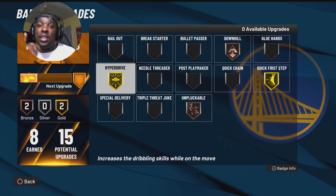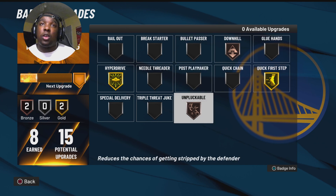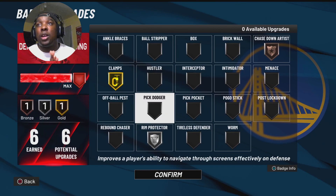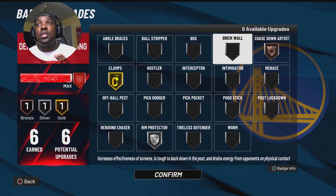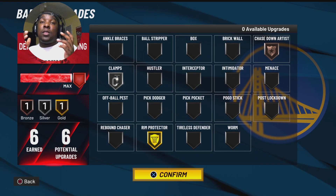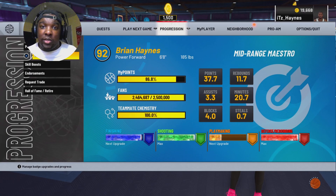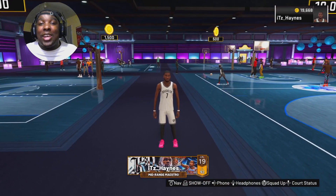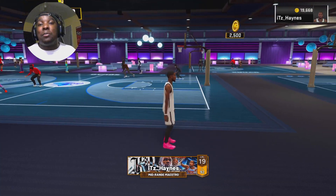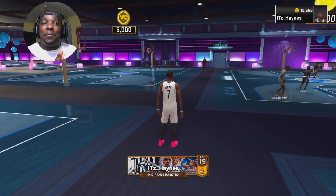That one finishing badge, I did get right after I recorded this. I did a little team workout so I got my last finishing badge. I threw that on Lob City Finisher. These are all the badges I rocked out with on these couple gameplays I got for y'all. That boy Kevin Durant teamed up with LeBron James and they went to the 2v2 comp stage and they went crazy. Make sure y'all like, comment, subscribe if y'all boys are new. Let's get into this comp stage game.